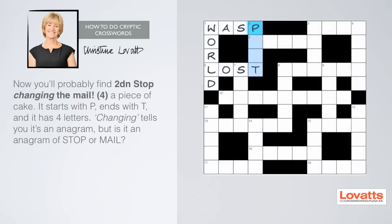If you have a look at two down, you'll probably find it a piece of cake: stop changing the male, starts with P, ends with T, and has four letters. The word 'changing' tells us it's an anagram clue. Both 'stop' and 'male' have four letters, so it's either an anagram of 'male' meaning stop, or an anagram of 'stop' meaning male. Now post your answer on the grid.